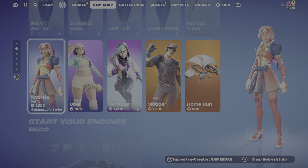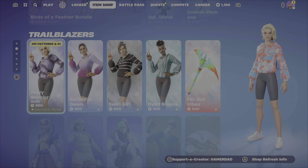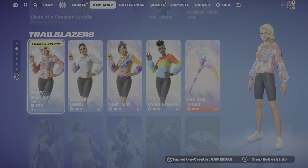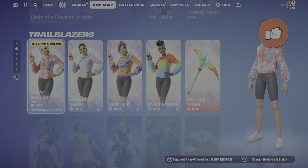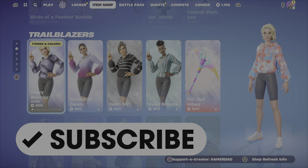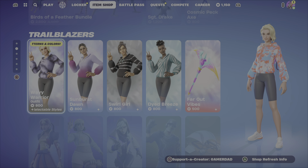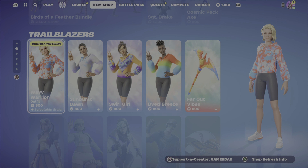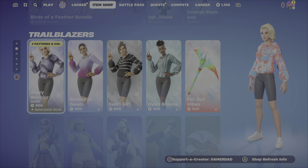In terms of my favorite additions to the item shop this evening, I would probably have to go with the Synapse outfit. Otherwise I would also get probably Swirl Girl. Comment down below and let me know what your favorite item is, let me know if you're picking anything from the shop tonight. Please drop a like on the video, and if you haven't subscribed yet please hit that subscribe button. Don't forget to use my creator code in your Fortnite item shop — it is GamerDad, all one word, all capital letters. Thanks so much for your support, have a great evening. From me and my daughter Avery, this is GamerDad out.